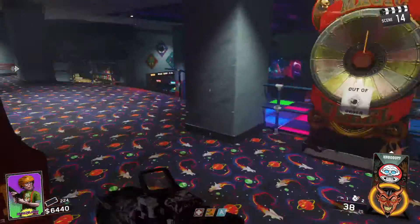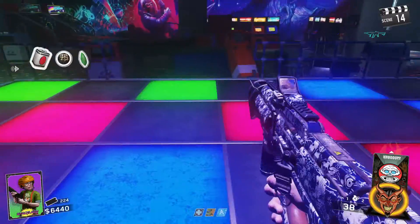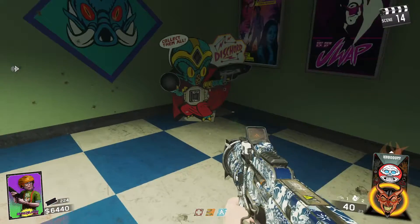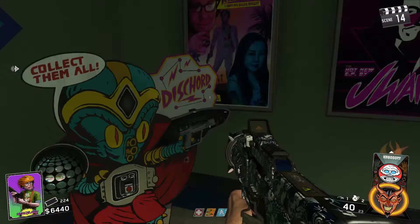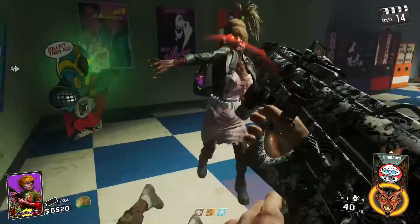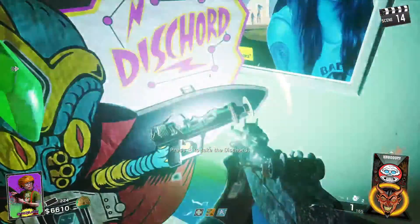Once you do that, the battery will be right in the middle — here it is. Hold square, take these parts, put them there like so. Kill these guys, and there it is — the Discord gun.